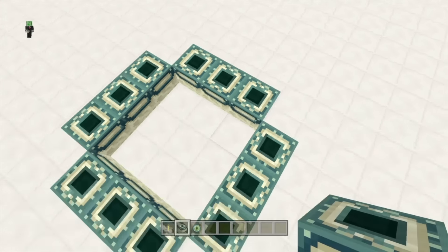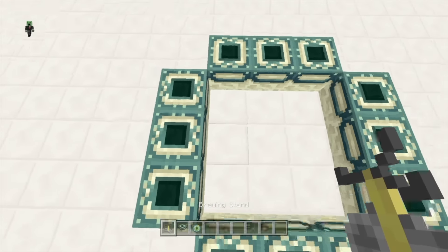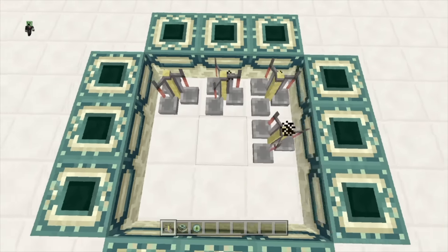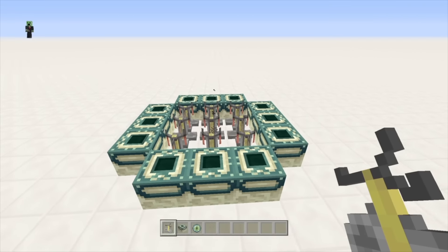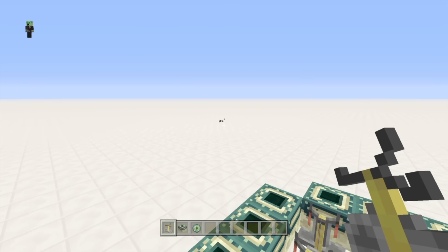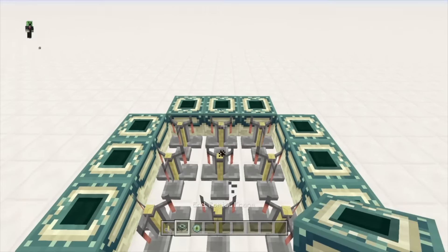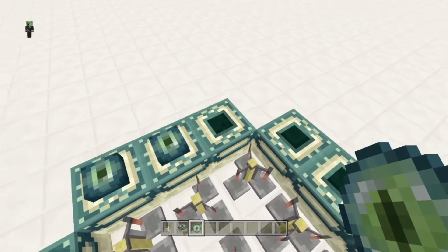Now that we have the frame here, we have to fill in all of these squares in the middle with brewing stands. Then after that, as you can see, there are so many particles coming up — very similar to what's about to happen right here.